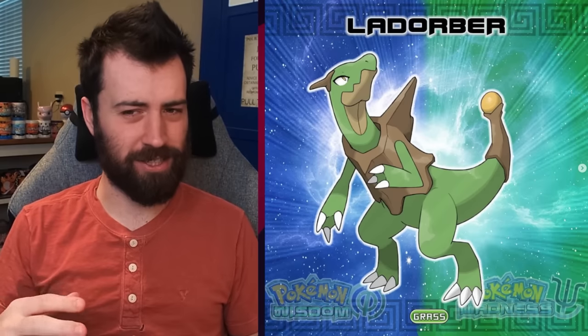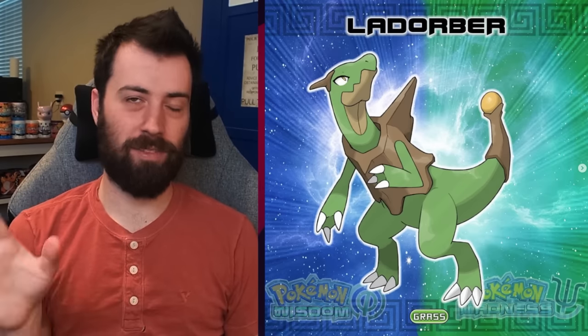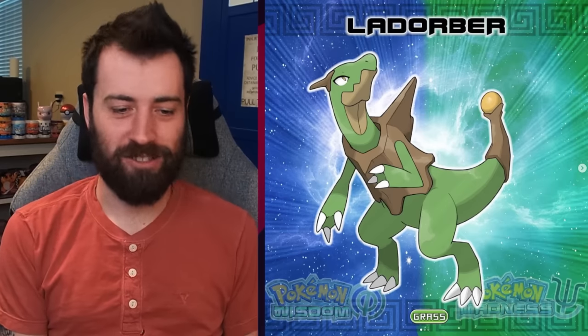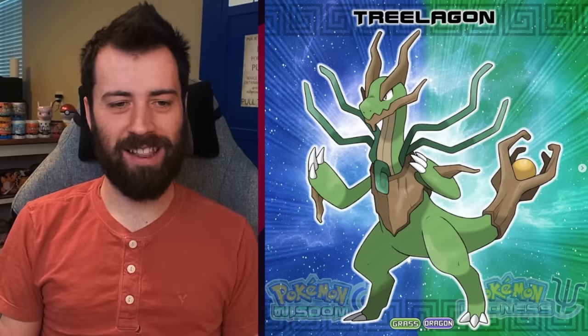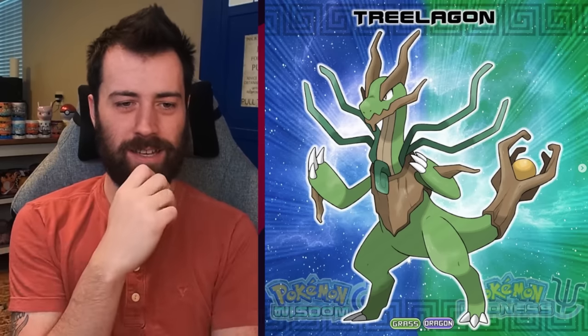Next up, we have Ladorber — Arbor plus something else. I like this because they've expanded. It's kind of like the armored Digivolution in Digimon, where the base stage just looks like an expanded version with armor on it — like Veemon to Flamedramon — it turned the little log into its armor. Super cool. We've got one more: Tree Lagan, a Grass Dragon type. It has an arcane staff as the tail and a vine at the front that almost looks runic. It very much has that European dragon aesthetic while still being bipedal. Sceptile who?